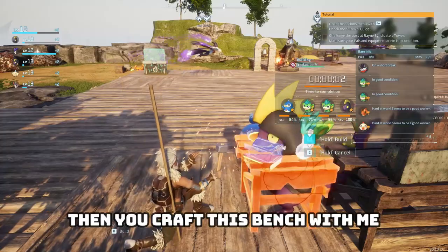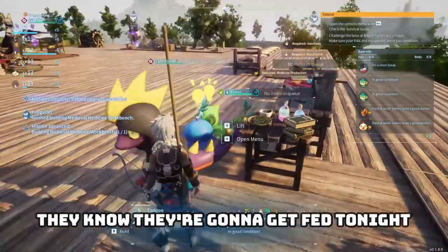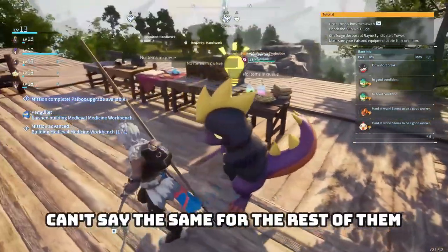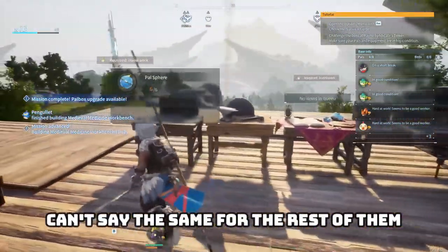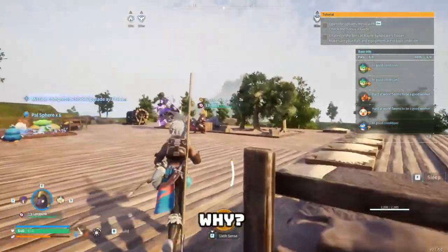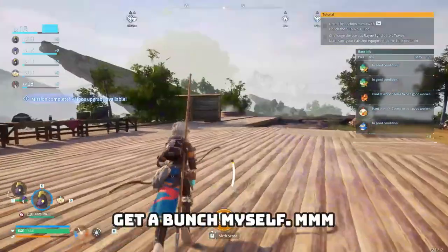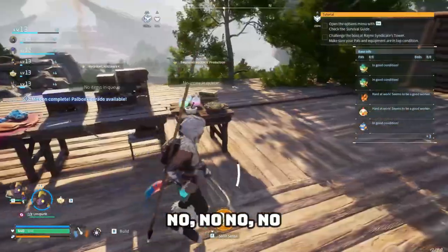Teamwork makes the dream work — you want food, then you craft this bench with me! Look at how happy they are. Oh balls, what am I lacking to make more of these? Wood — why am I always lacking wood? Maybe I should make a metal axe and go get a bunch myself.